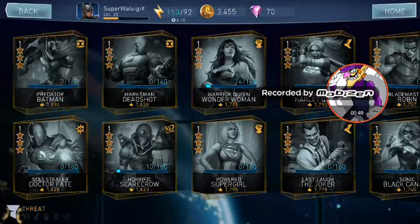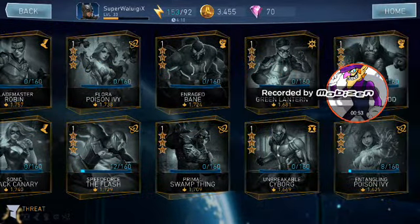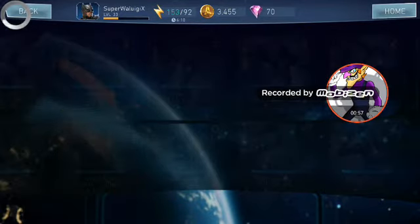But that's not the coincidence. You know how I have no gold characters yet? I just have really high level silvers. Unbreakable Cyborg here — Cyborg.